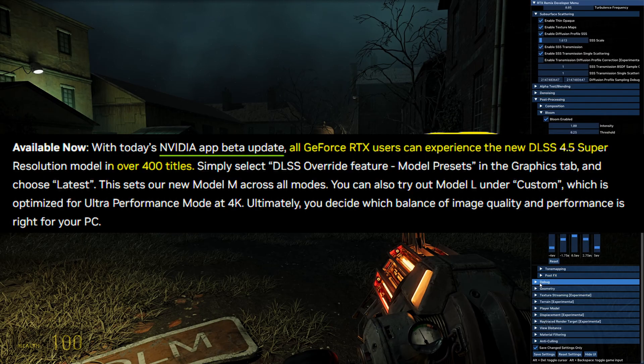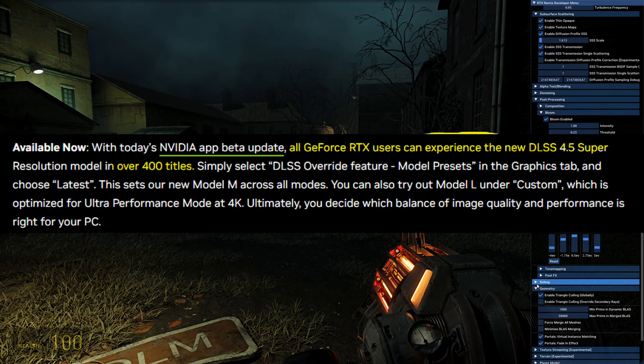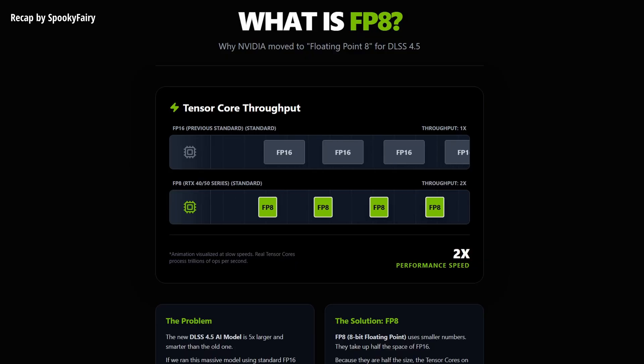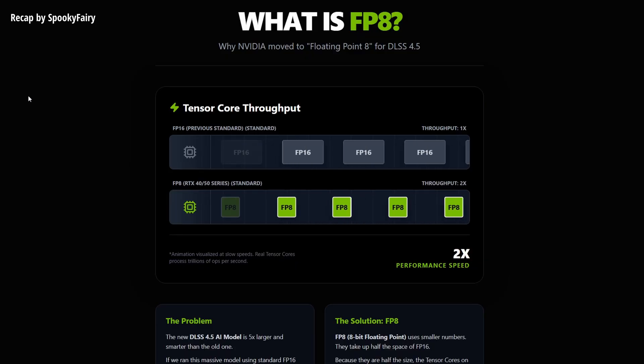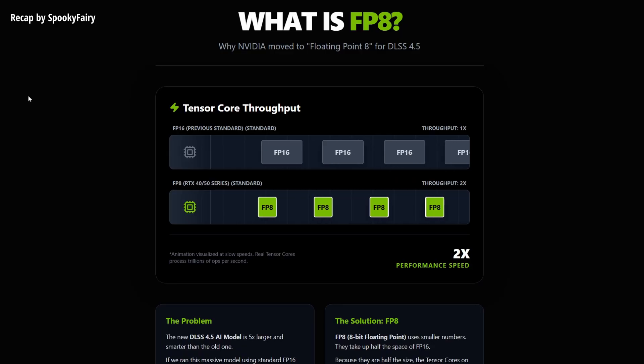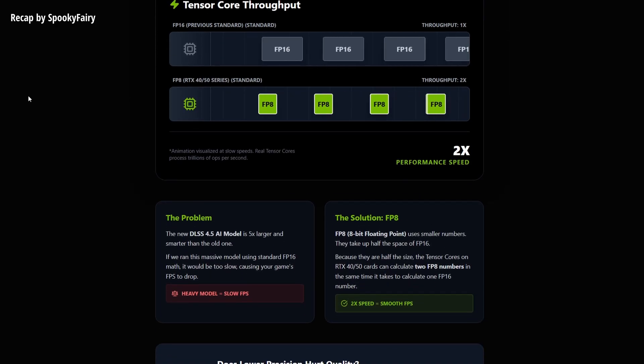You can access it by installing the new NVIDIA app beta update. A full release drops on January 13th. While it runs on all RTX cards, RTX 40 and 50 series owners get an extra boost by leveraging FP8 precision, which doubles inference throughput to handle the heavier model with minimum performance cost.